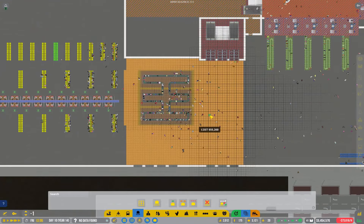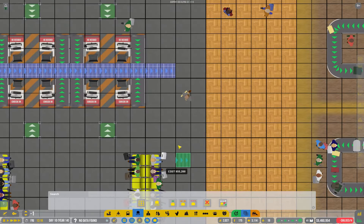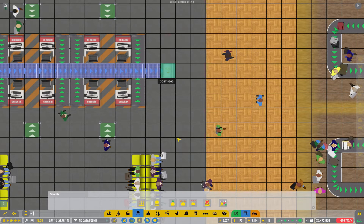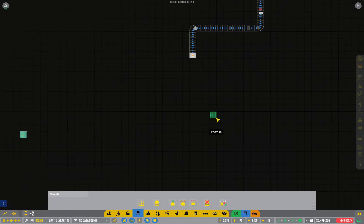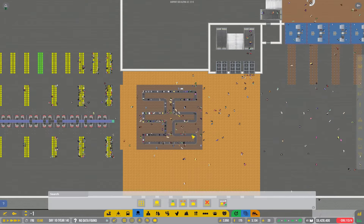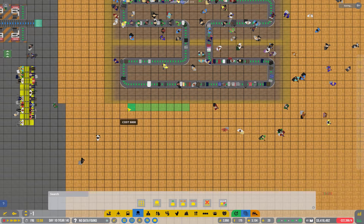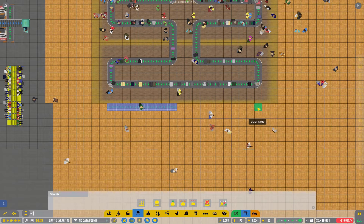So that needs to link up with this one over here. We're going to do an escalator down. He needs to link up with this guy over here. Hey, look at that — perfect. Now I need a conveyor belt here, and then I need one here.